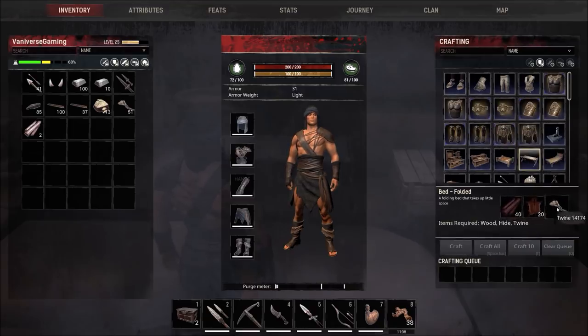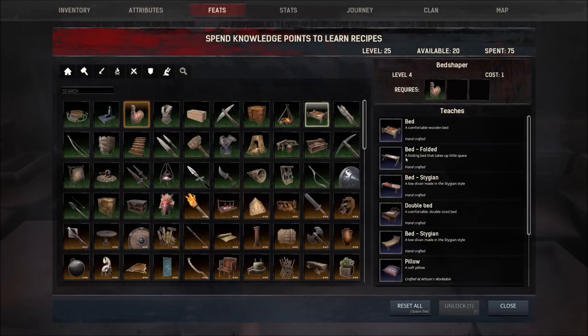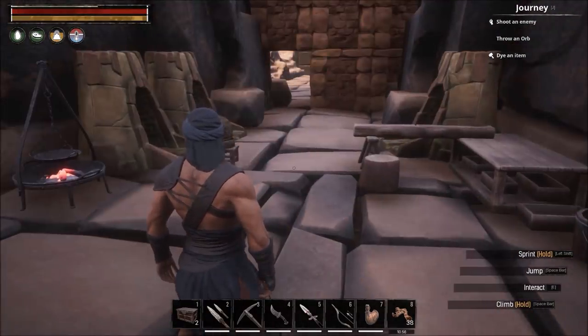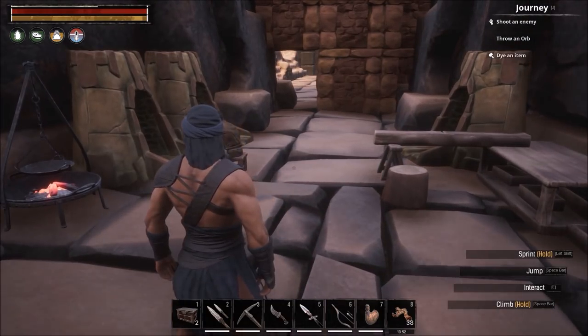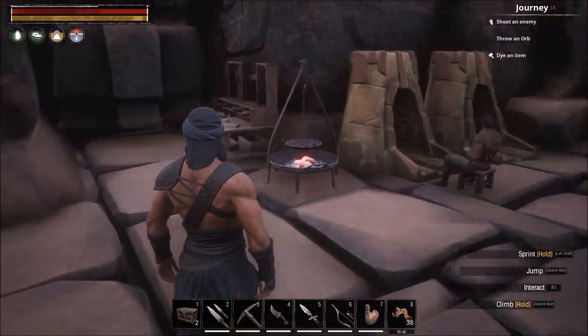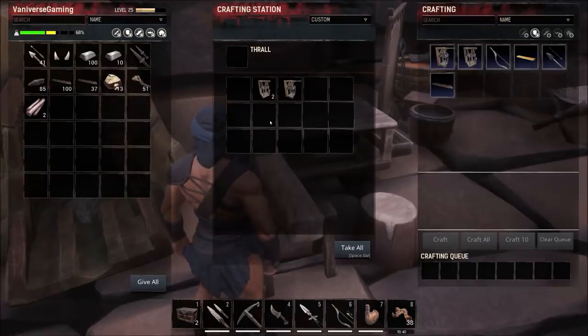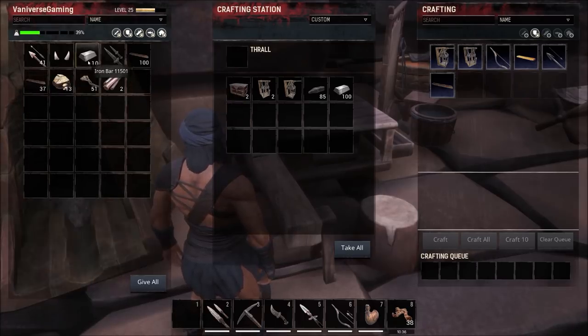I now have a bed down instead of a fiber bedroll. A bed requires 20 hide, 40 wood, and 5 twine, and you can make it at level 4. I made this folding bed because it takes up less space. The reason to have a bed is that when you die you have three respawn options: a bed, a bedroll, or the desert. Having both a bed and a bedroll lets you place two different respawn locations.